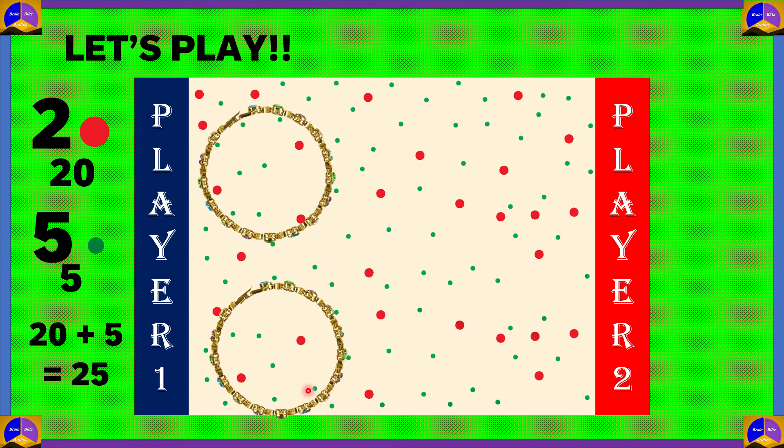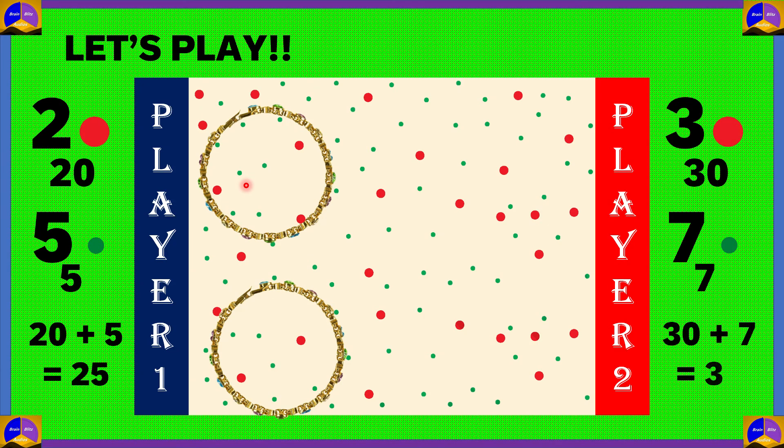Player 2 throws the bangle and it lands. Let's count the big red dots — there are 1, 2, 3 big red dots, so 3 into 10 which is equal to 30. And if we count the small green dots, we get 1, 2, 3, 4, 5, 6, 7 — so there are 7 small green dots inside this bangle. So 7 into 1 is equal to 7. Totally, player 2 scores 30 plus 7, which is equal to 37.